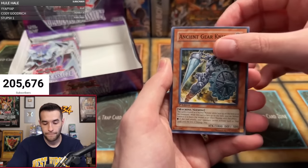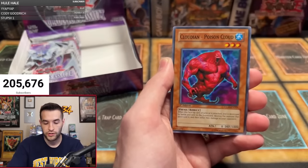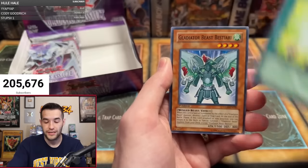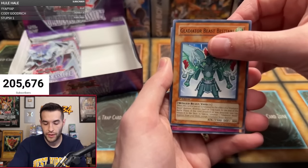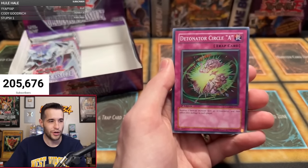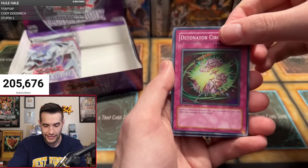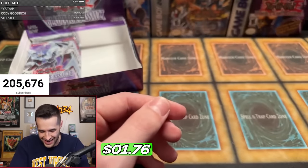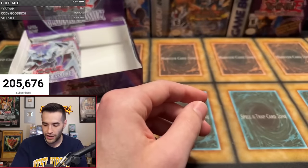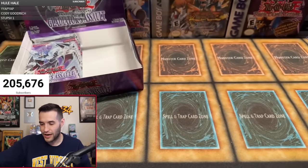Shadow Imprisoning Mirror, Ancient Gear Knight, Swing of Memories, Cloudian Poison Cloud, Gladiator Beast Battle Gladius. Come on — Detonator Circle A, come on Michael, give us something high rarity. I promise it's Gilgarth. The Infernal Gator. Where are the high rarities? Okay, Michael, thank you for being in it — you got a super, obviously not what you're hunting for, but at least you got something.